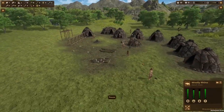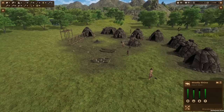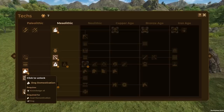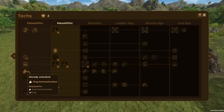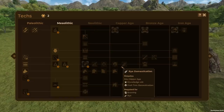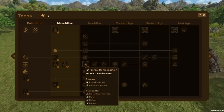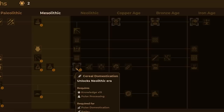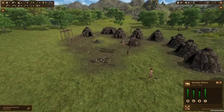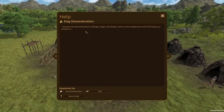Let's head back to our little colony. As you can see we have a ton of people — I just started the game up and three more people joined. There are 17 people in our civilization. We got seven points, which means we can actually get dog domestication. Boom! That allows us to go up to goat domestication once we get to the Neolithic age. Dog domestication unlocked — dogs will slowly come to the settlement and will help you protect it.